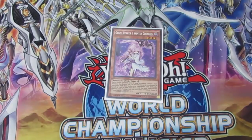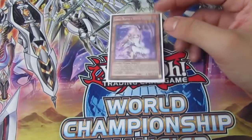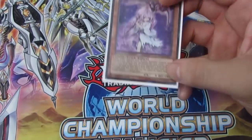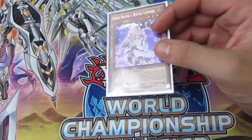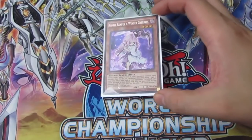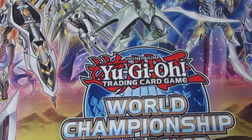Winter Cherries also has a lot of other applications — you can use it against Salamangreat with Double Helix, against Crusadia with Equimax, and against plenty of other decks. It's also a tuner depending on your deck. It's been reprinted in the Mega Tin so it's budget-friendly. It does require you to dedicate extra deck cards, but if you're already playing it you're prepared for that.